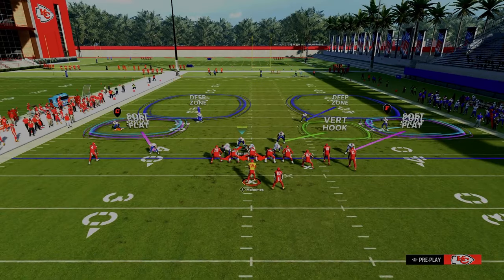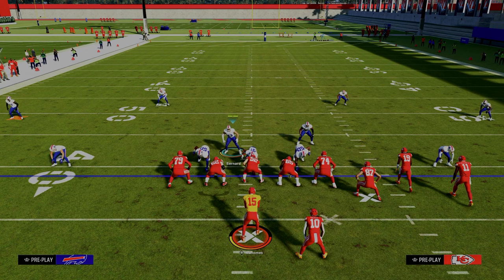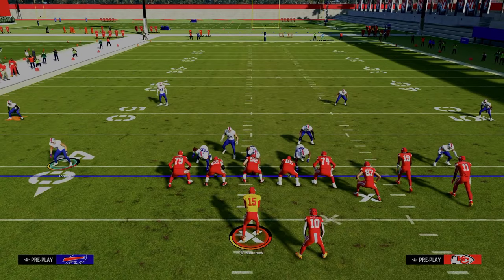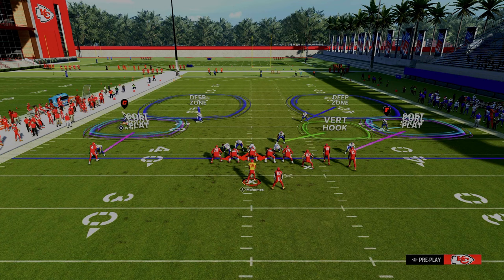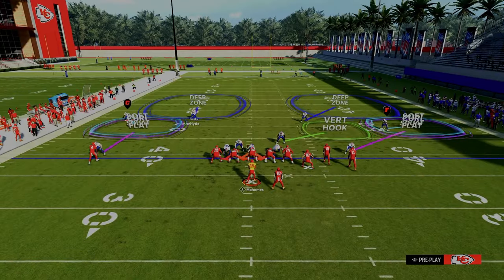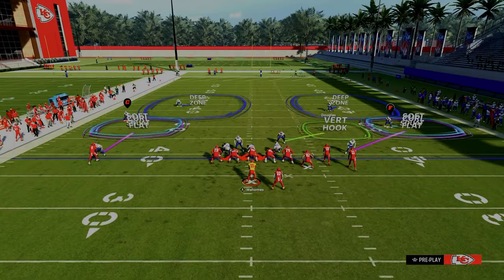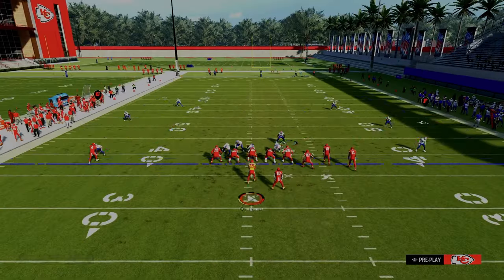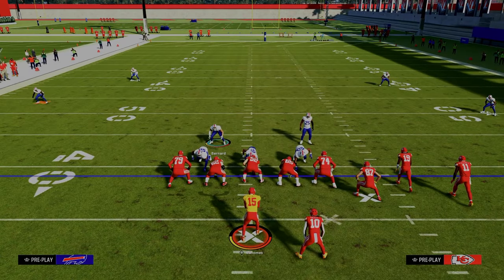Now I want to explain why this defense is as good as it is. This defense is known as the double Mabel coverage, and it's essentially a zone bracket on both sides of the field. So essentially, this guy's going to take the underneath sideline, this guy's going to take the intermediate to deep sideline, and then this guy's going to take anything over top — and you have that on both sides. If you think about most route combos in Madden, most of those route combos are trying to create high-lows on the sidelines.